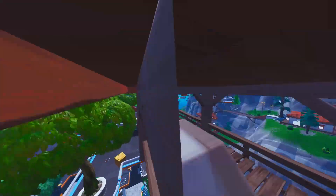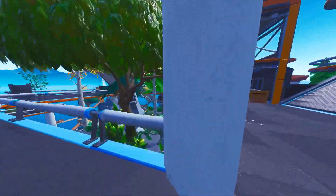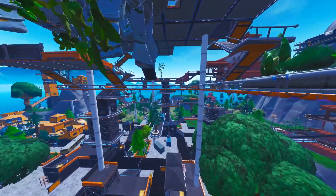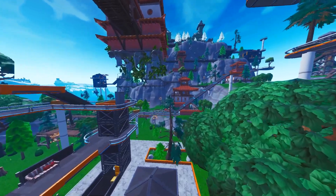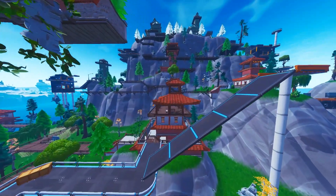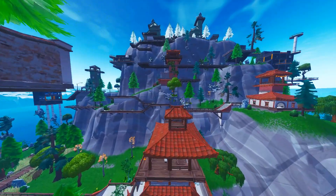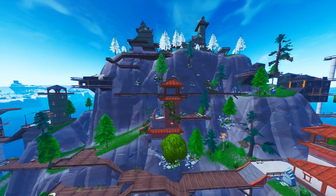If you don't like free-for-alls and want to play a huge hide and seek map, you can do it on this map as well. The rules are really simple: all players who are hiding don't pick up any weapons or open any chests. Your objective is to hide, and from all the players you pick one guy who will be the seeker. He can open chests and do whatever, and his objective is to kill the guys who are hiding. Last man standing wins.